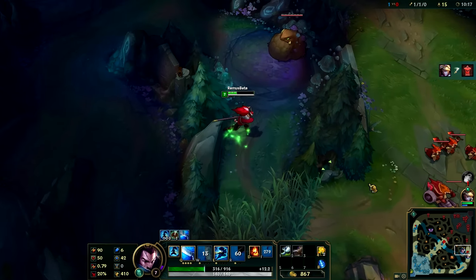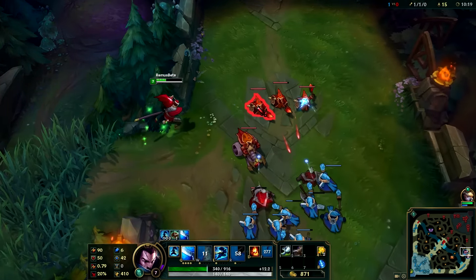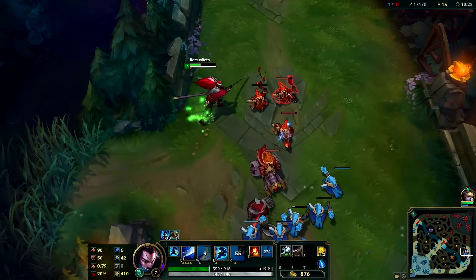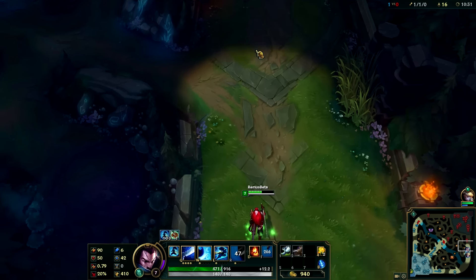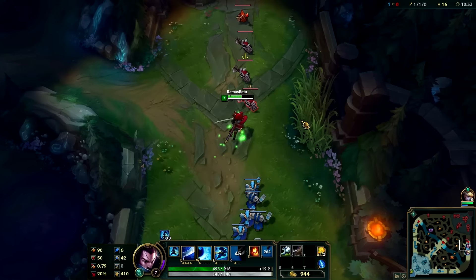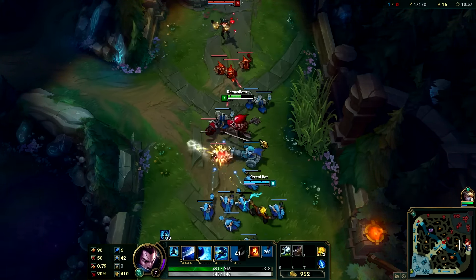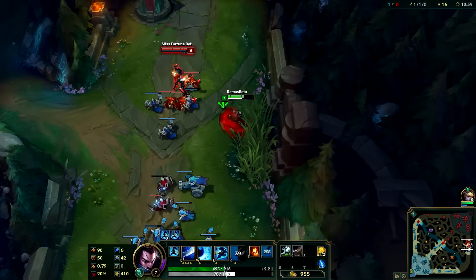Let's have the crit animation — let's hit until we crit and see if something's special. We have a small crit chance, but we'll get it eventually, right? I don't think there is anything different from them — well, it's alright.